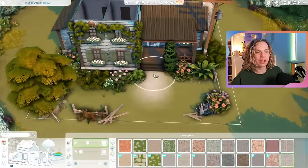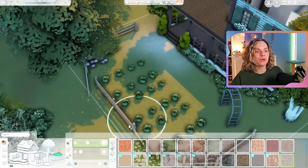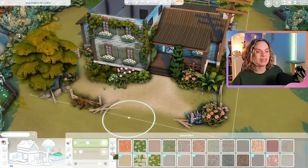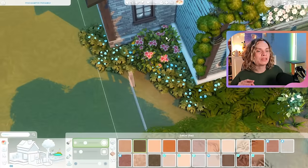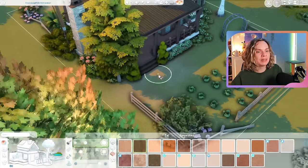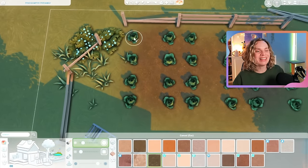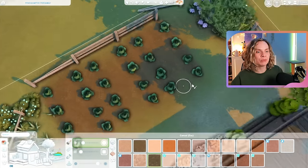With this legacy challenge we'll be focusing on different packs for each generation, so we're not going to stay here forever. At some point we are going to sell the renovated version of this house and move on to the next world and the next pack. Even though Brindleton Bay isn't part of the Outdoor Retreat pack, I feel like it still makes a lot of sense because it's super secluded, surrounded by nature, and it's just perfect for Hazel.